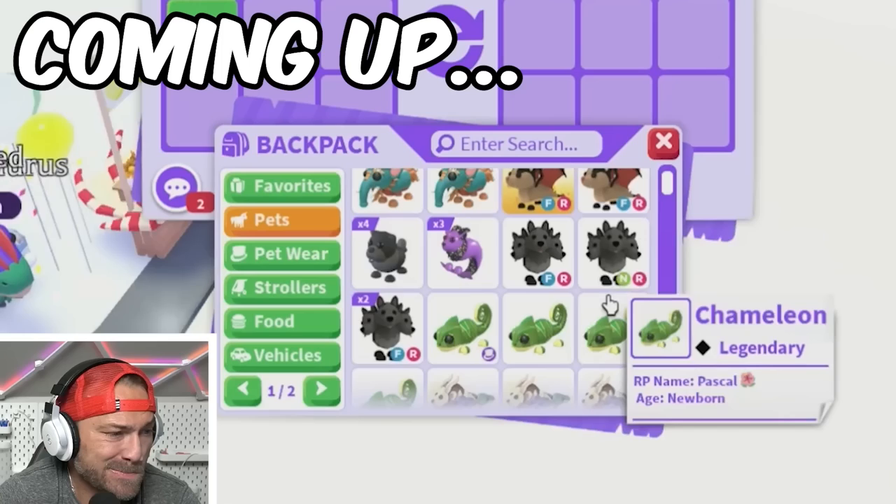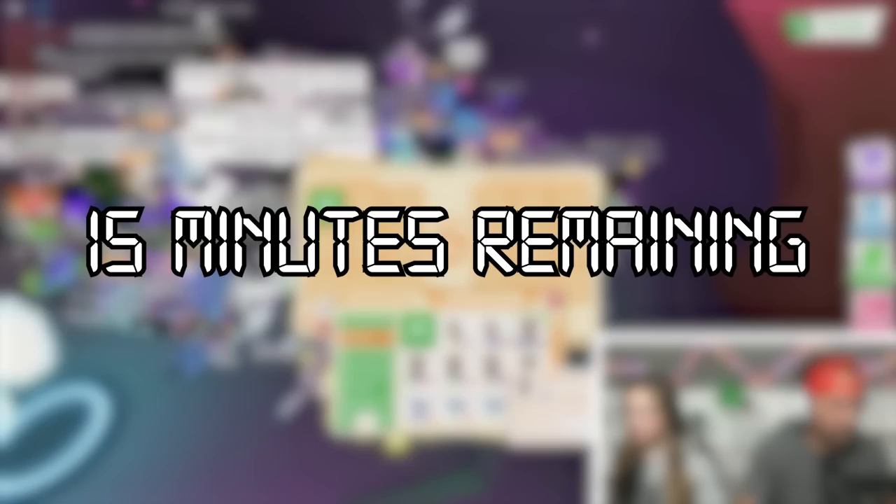Hey guys, welcome back to Silver Squad Gaming! Today Cammy and I are going to be trading in ABC order — alphabetical order. We're going to start with Albino Monkey and then go to Baku, Bat Dragon, whatever. We're going to get some trades in, get a little creative, and have some fun.